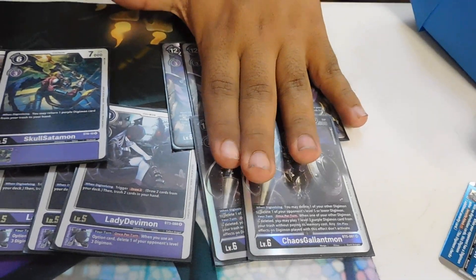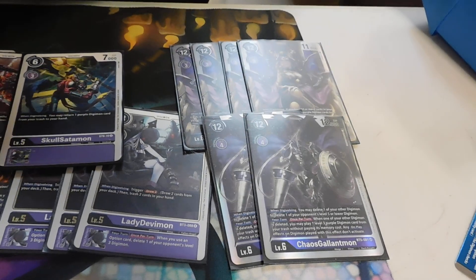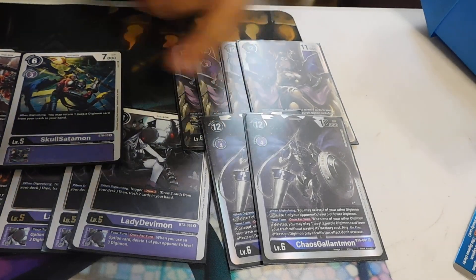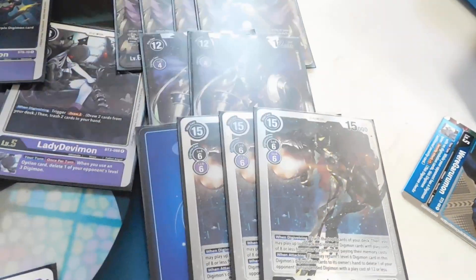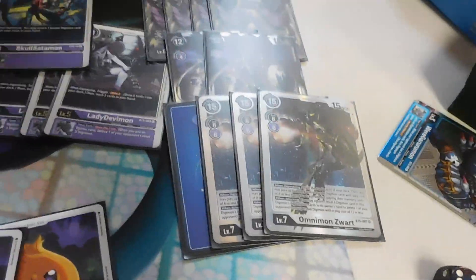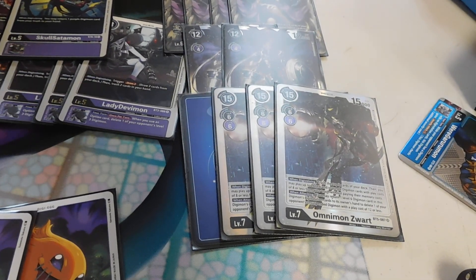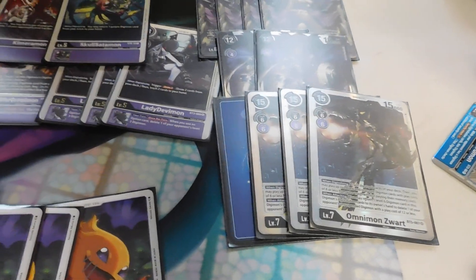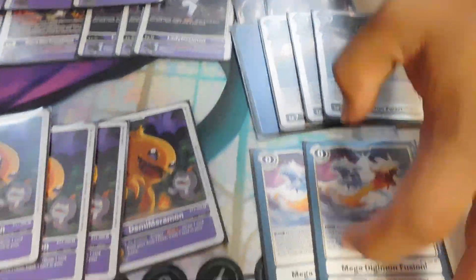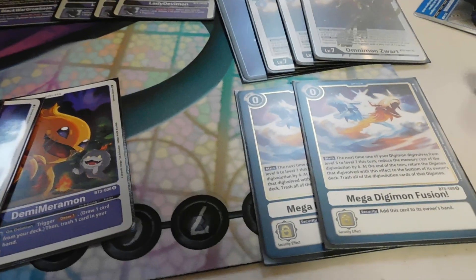Two Chaosmon — deletion, kinda helpful — and it works well with Gilma; it partially makes this cost really cheap. And then four Zords. Very helpful — it has the When Digivolve effect; it pretty much plays your level fives, anything with a cost or less, and then it can delete stuff off of the board. This is how you play it for free to make that loop crazy.